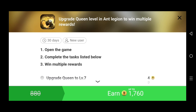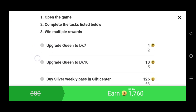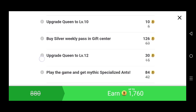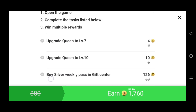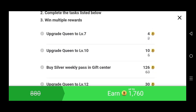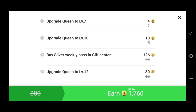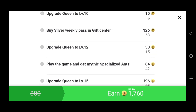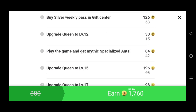There are other options as well like Fiverr and other sources, but let me show you this one. This one can give you up to 1,760 tokens if you complete these tasks. The first task is upgrading the Queen to level 7 — it's like a Clash of Clans game — and you get 4 tokens for that. Upgrading the Queen to level 10 gives you 10 tokens.